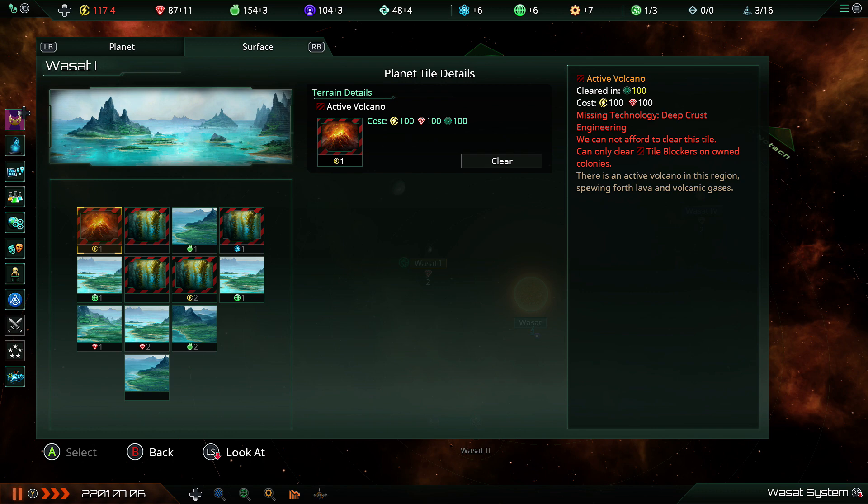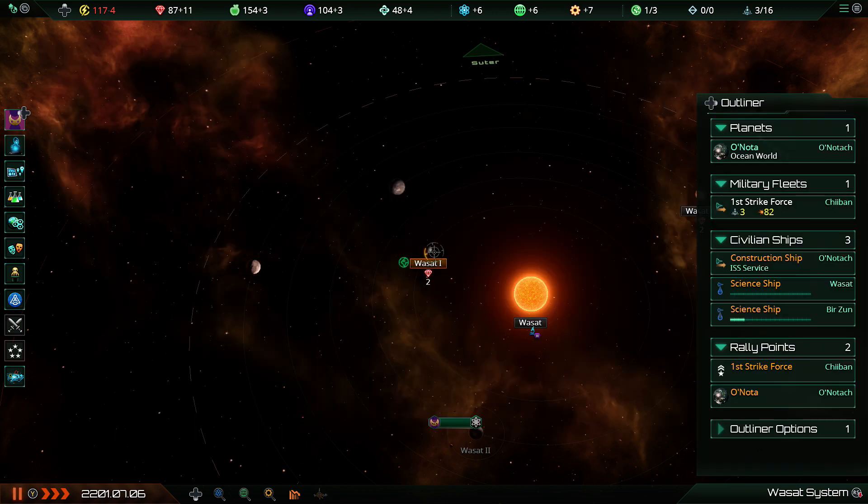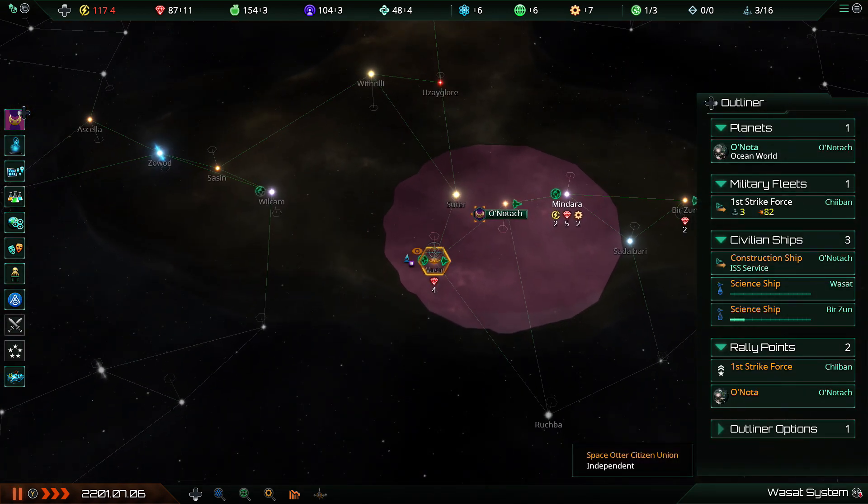We've got confirmation what's going on in the other planet over here on Wasop 1 — it's a small, uninteresting world with no major deposits, so we definitely don't want to settle that.